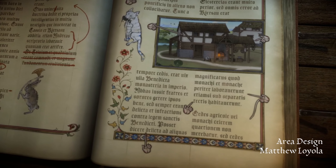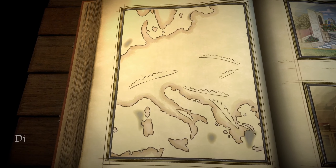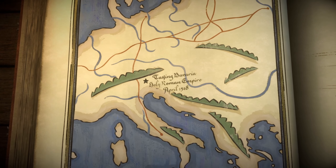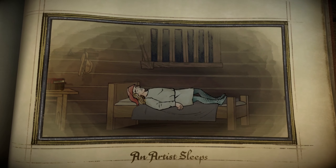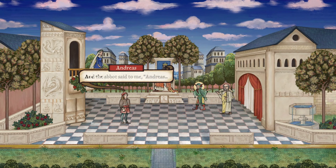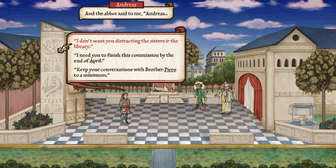Is that a rabbit with a battle axe? Redwall was a great series — I loved it in elementary and starting high school. For those who don't know, Redwall is a series of books with anthropomorphic animals in a medieval-ish setting. There's a castle called Redwall and each book has a bit of a time jump, following the castle and its inhabitants through the years. And now we're in the game — the Abbot says to Andreas: 'I don't want you distracting the sisters in the library.'